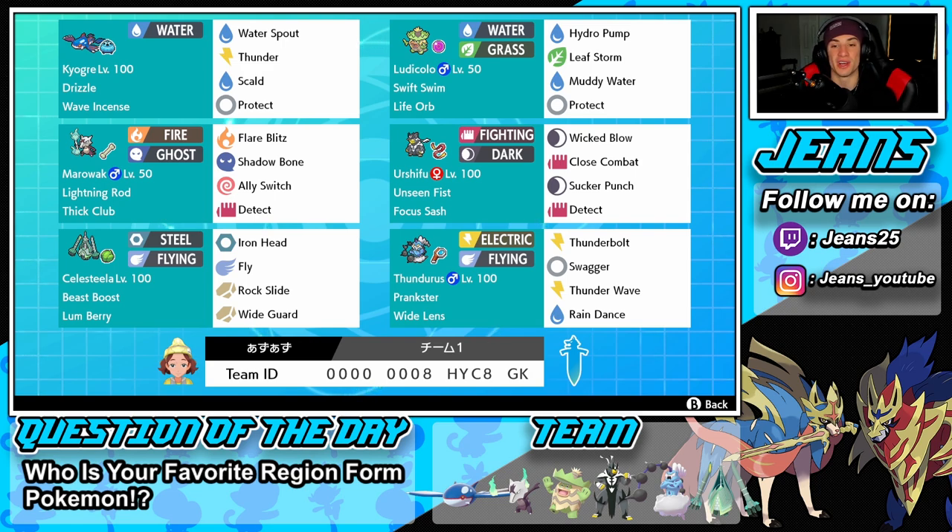Next to him we have Urshifu — Fighting/Dark type with Unseen Fist and Focus Sash. You guys have seen plenty of this Pokemon. Really, really strong with a normal moveset of Wicked Blow, Close Combat, Sucker Punch, and Detect.